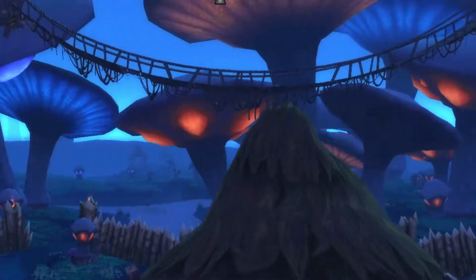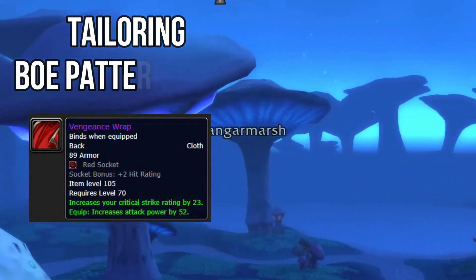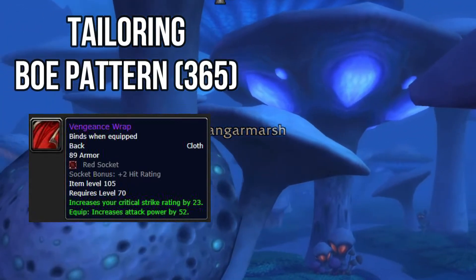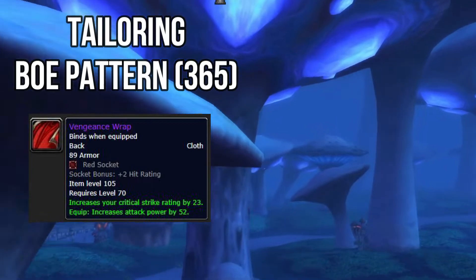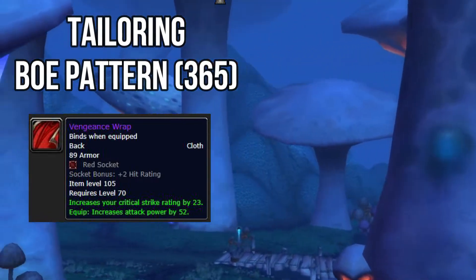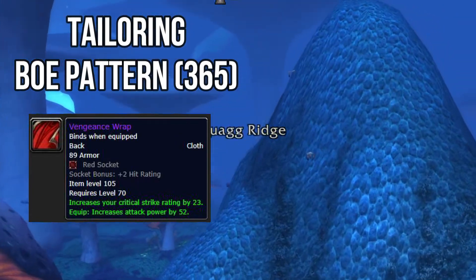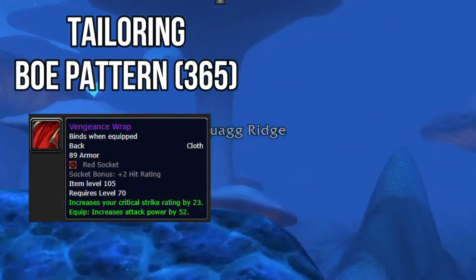Your next piece is the Vengeance Wrap — a tailoring BOE back piece. It has a red socket, and you'd probably put 8 agility in it. It improves your critical strike rating by 23 and increases your attack power by 52. This is the pre-raid best in slot back piece.